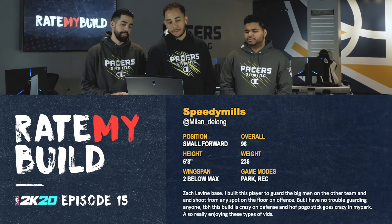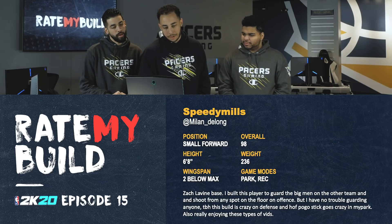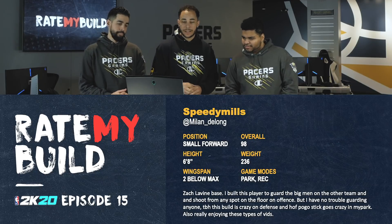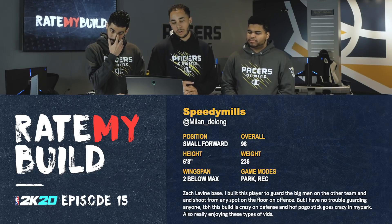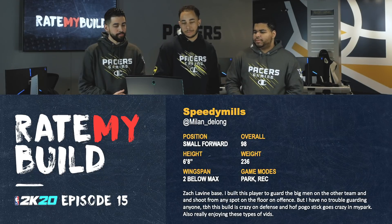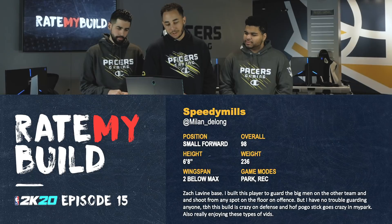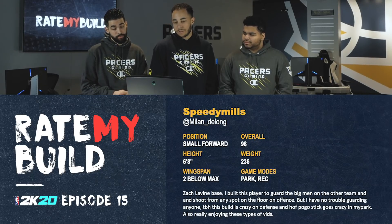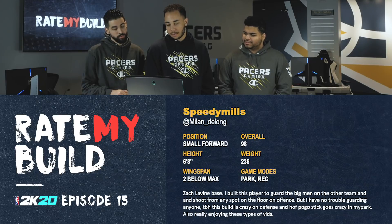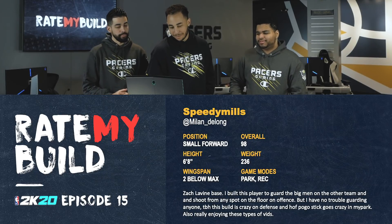Next build we got from Milan — D Long, Speedy Mills, Gimmer tag. We got a small forward, 98 overall, 6'8", 236 pounds, wingspan two below max — a little low, I usually go one below max. Game mode: park and rec. It's a Zach Lavine base. 'I built this player to guard the big man on the other team and shoot from any spot on the floor on offense, but I have no trouble guarding anyone. This build is crazy on defense and Hall of Fame Pogo Stick goes crazy in my park.' Appreciate you — definitely appreciate that.